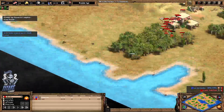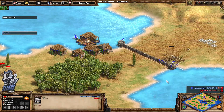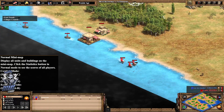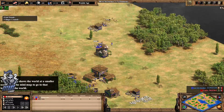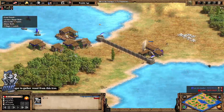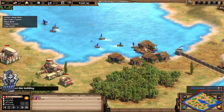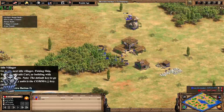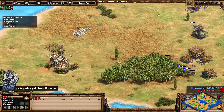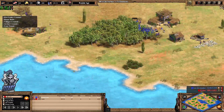Yellow's feudal kicking in as well. The blacksmith is actually being built behind the palisade wall for yellow, trying to wall in at the gold mine. If he parks the camp there and just walls in the rest, this would be pretty safe.